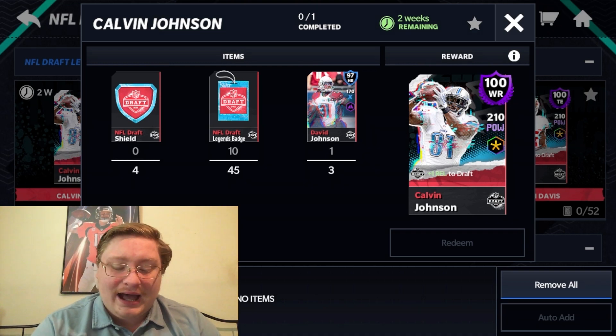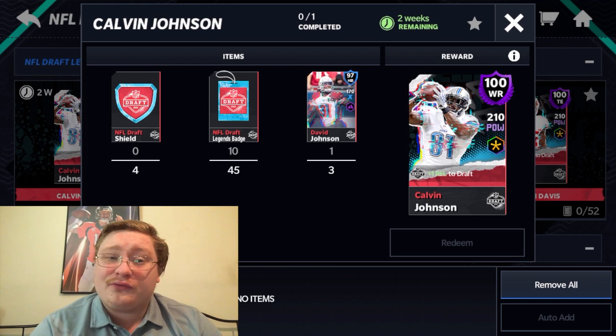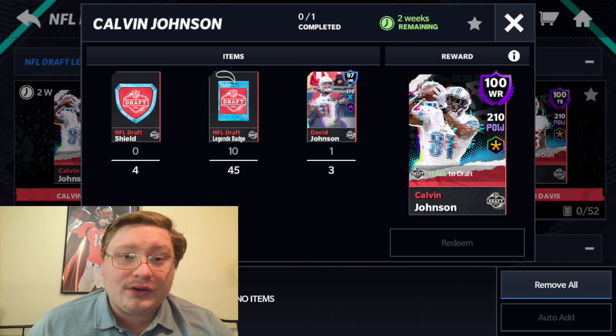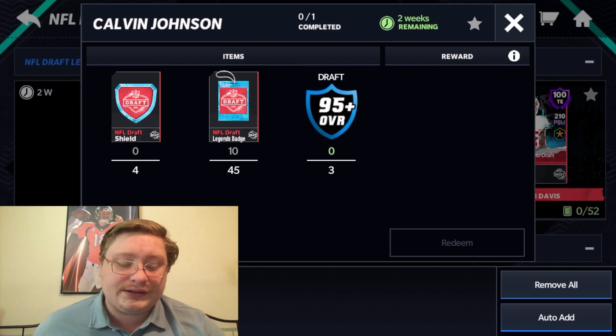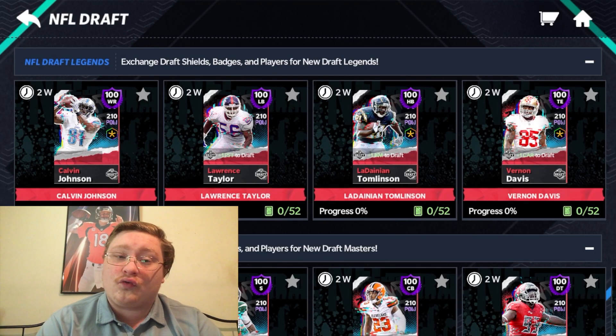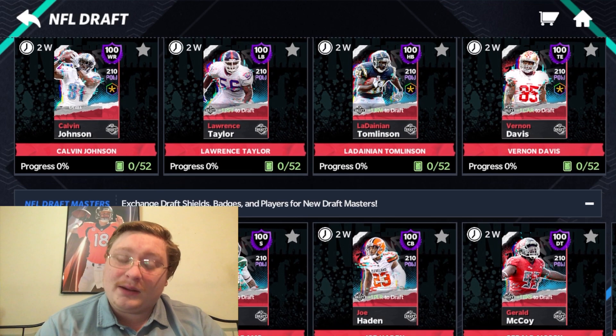Out of all of these guys, I would probably recommend going for Calvin Johnson. We have a lot of really good wide receivers, so I could definitely see him being a great number one receiver with somebody like the Julian Edelman career tribute card next to him. You also have Lawrence Taylor for the defense, which is incredible — the only defensive NFL Draft Legend available. So if you need help on defense, this is probably the guy to go for.